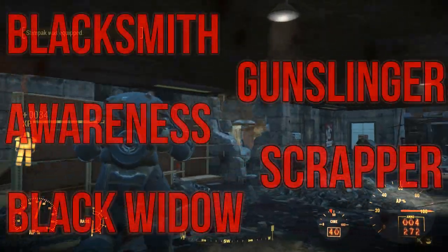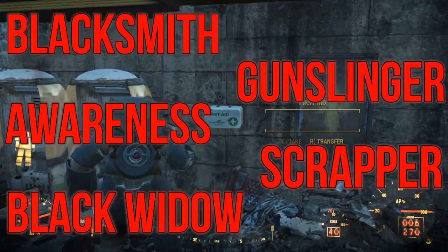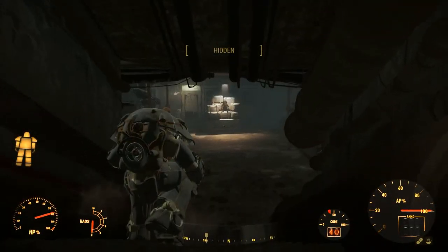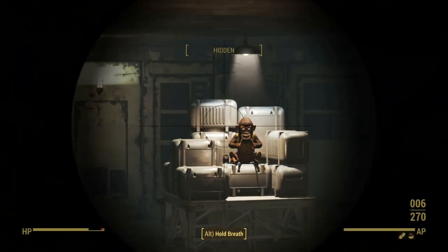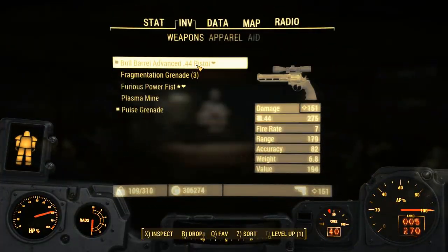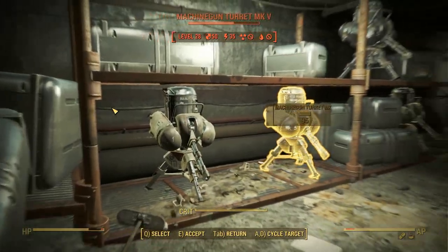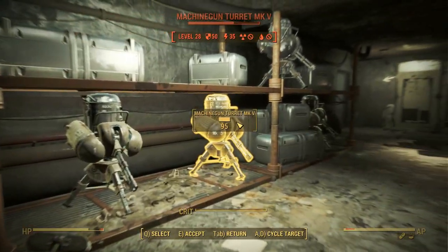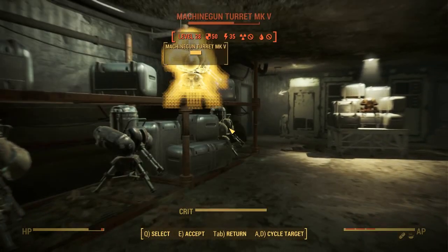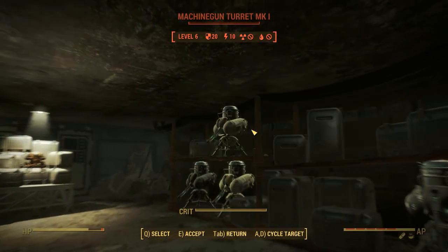The recommended perks include Blacksmith, Awareness, Black Widow, Gunslinger, and Scrapper. Blacksmith lets us mod out our unarmed weapons to their maximum potential, and will also help with our Power Armor modding. Awareness lets us scan our enemies to spot their weaknesses, helping you work out the best strategy to employ against them based on their level and resistances. I advise going into VATS regularly to check on all your different enemies so that you never rush blindly into a fight.